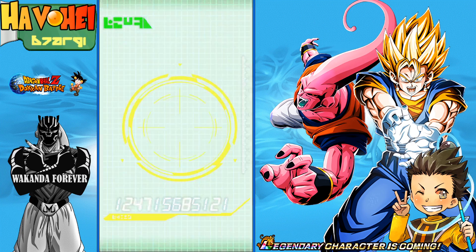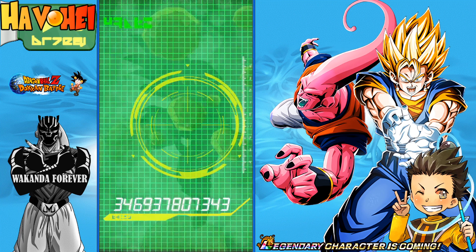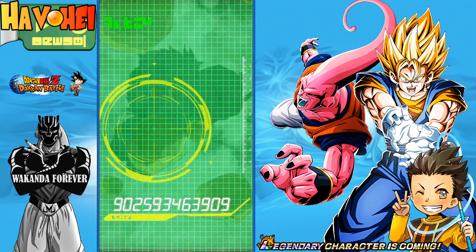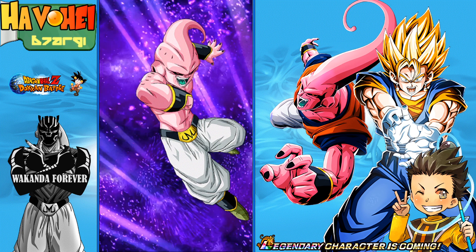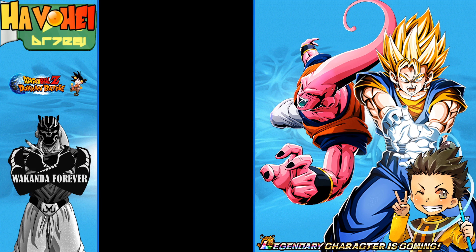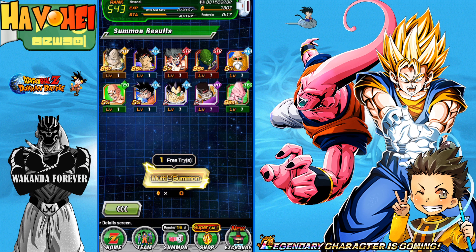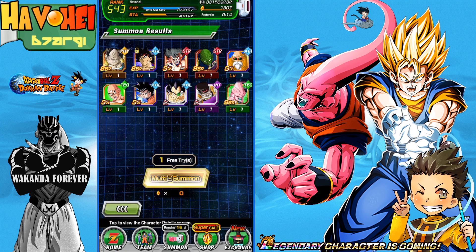King Piccolo — I think he's pretty much done. But that's three SSRs, so we'll get four here. He doesn't EZA yet on Global — on JP he does — so I'll lock him up just to be on the safe side. Here is our freebie.